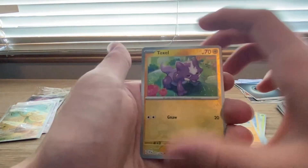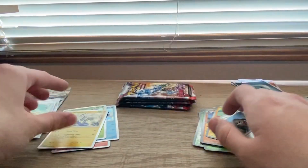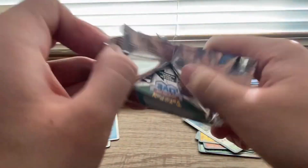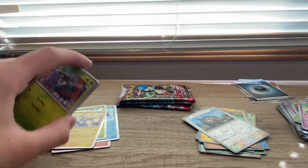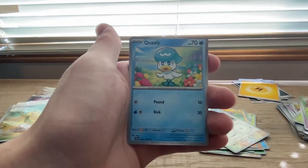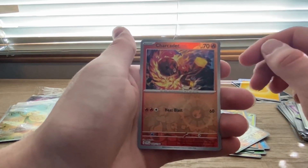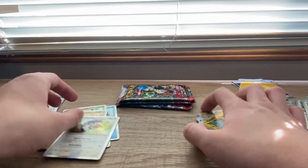We got a Reverse Toxel. I'm gonna start going through the base a little bit faster now. The Chonk Reverse! And Mareadon Holo. I think I'm right about there being only holos now. So if the code cards are always the same color, does that mean packs can be weighed again? I hope not, because that would be really bad. Skiddo, Quaxly, Fuecoco, Charcadet, Medicham, Quaxwell, Cyclizar, Reverse Charcadet - that's actually a cool card. Reverse Pachirisu. Indeedee Holo.